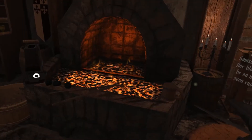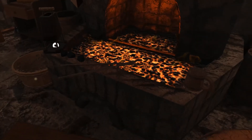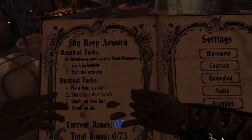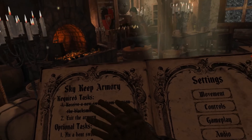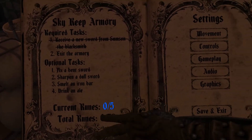That's pretty much most of what you have to do here — he gave us a sword. We can go around looting some more, and if we want to look at the menu, it shows all the required tasks and optional tasks, and how many runes. Runes will allow you to use stronger weapons in the future. All I have to do that's required is exit the armory, but I'm going to go around and find all the runes.